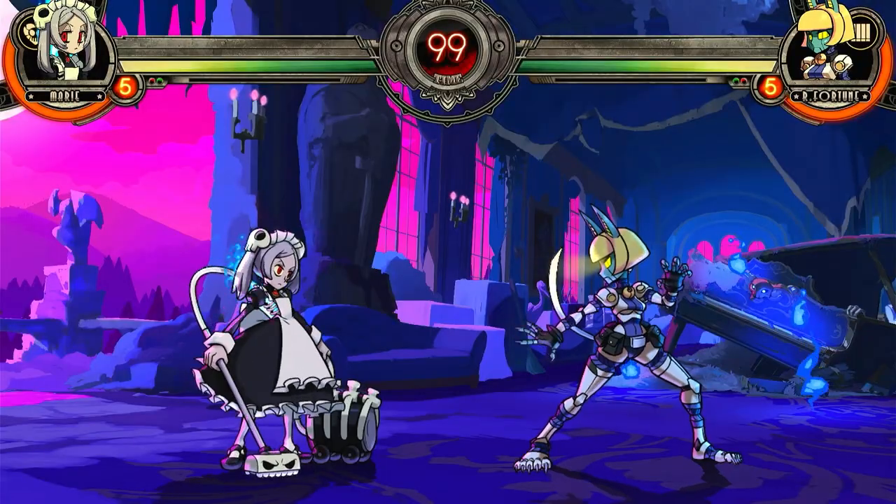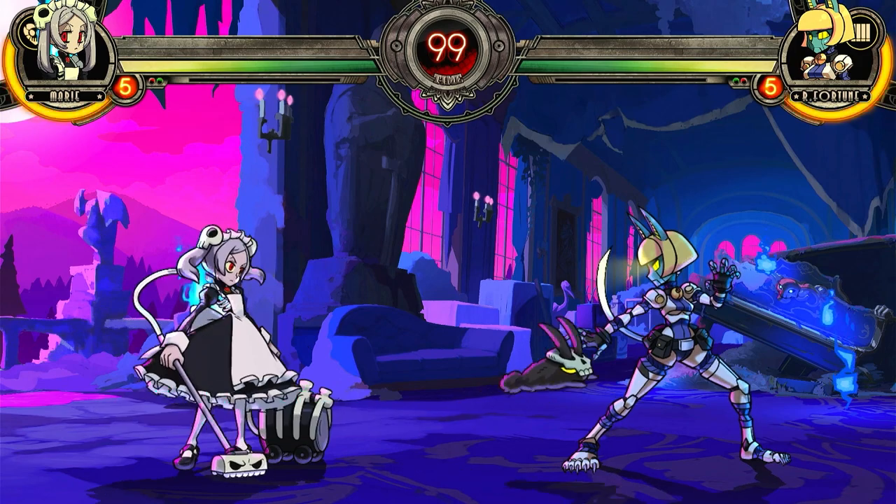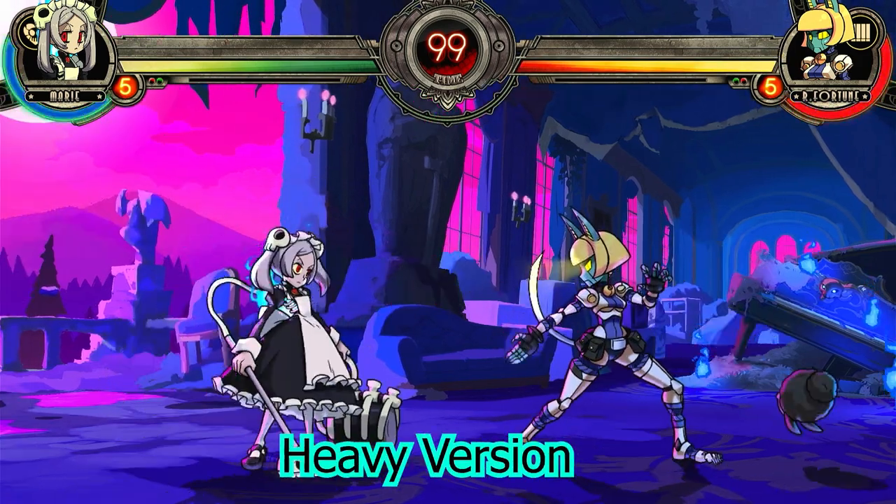Her first move is called Hop to It. Marie shoots out a dust bunny and it can be shot close, medium, or far away.